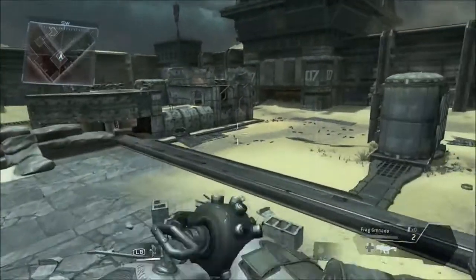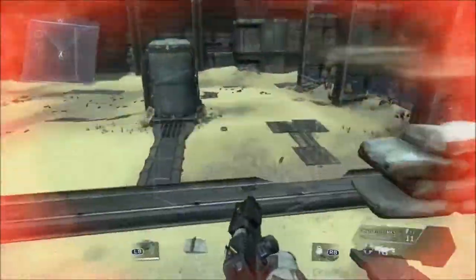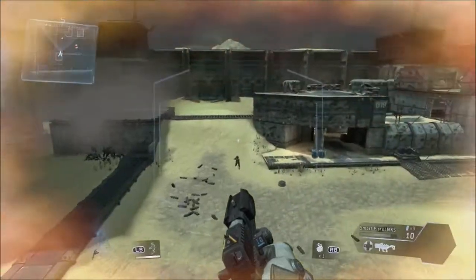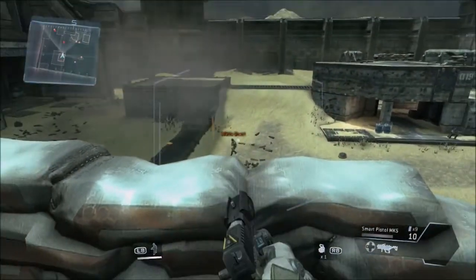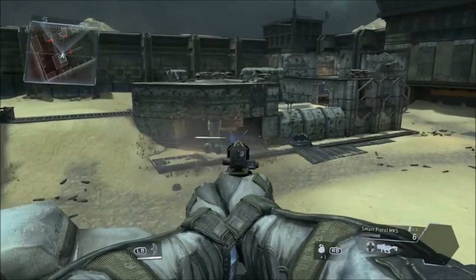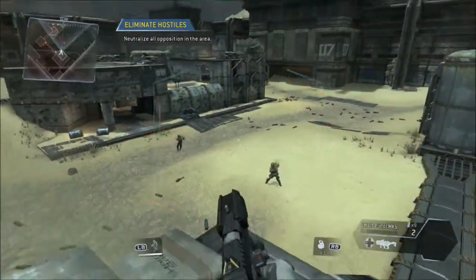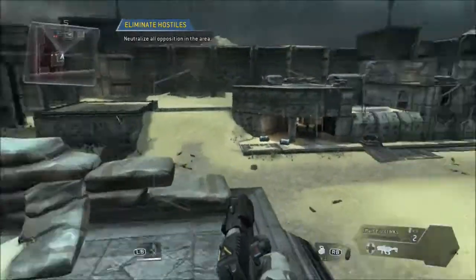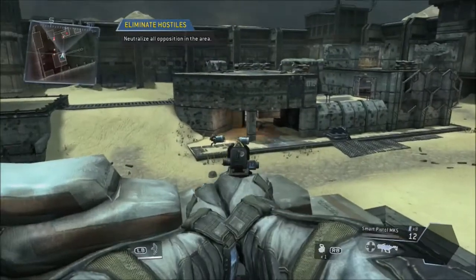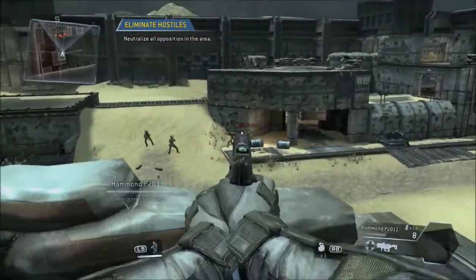Combat Scenario Initialized: Destroy all opposition in the area. Your mini map is located in the upper left corner of your AR display. Look for the small dots on your mini map to find all the enemy troops.